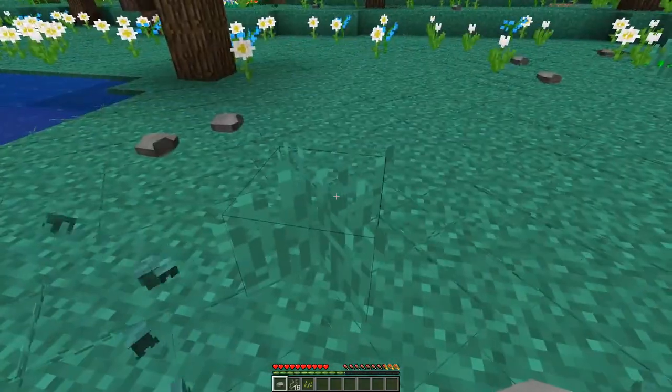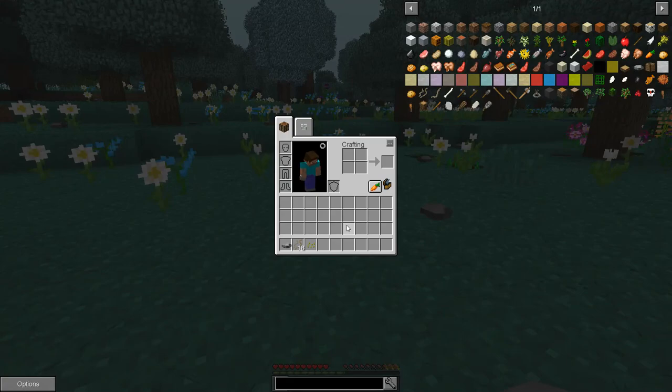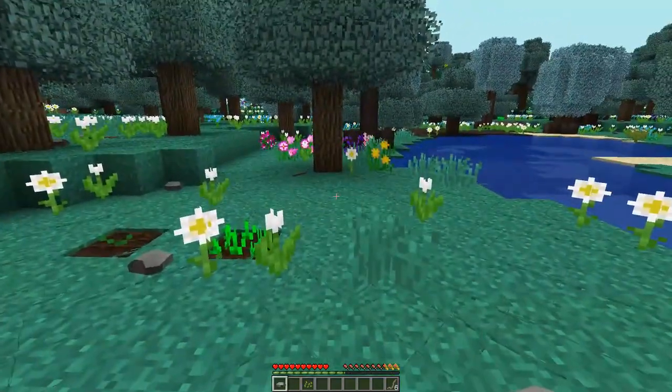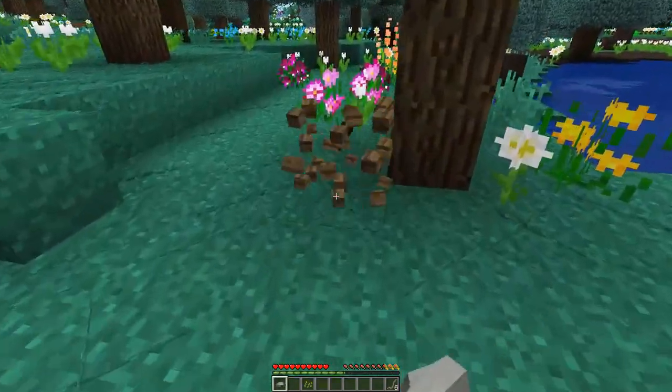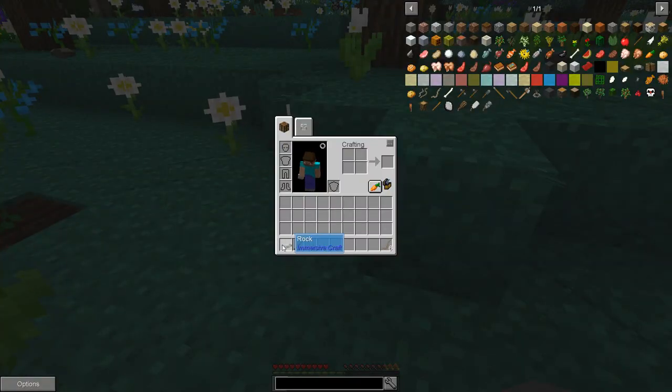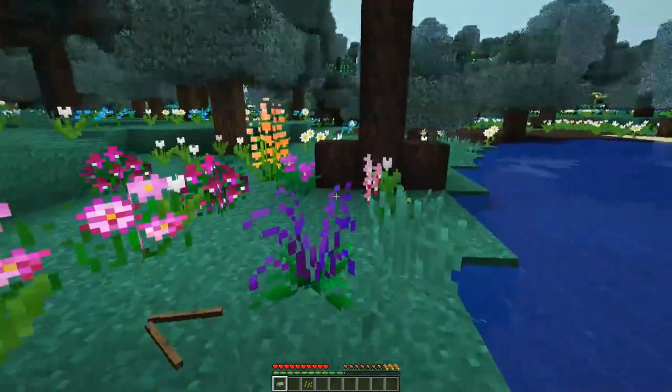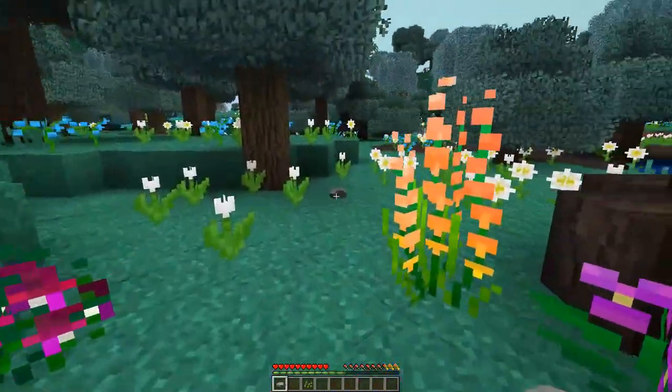We get plant fibers by breaking grass. We put three of them in a crafting grid and get plant twine. Plant twine with a stick gives us a torch, but it's a terrible torch. It gives us an unlit fiber torch and we still have to light that, and it gives us a little over half the light of a normal torch, so that is something we will have to focus on.